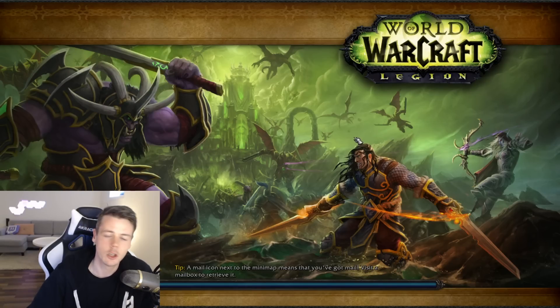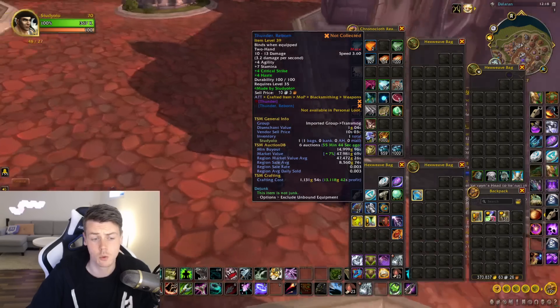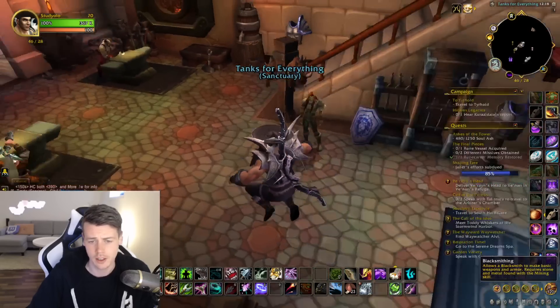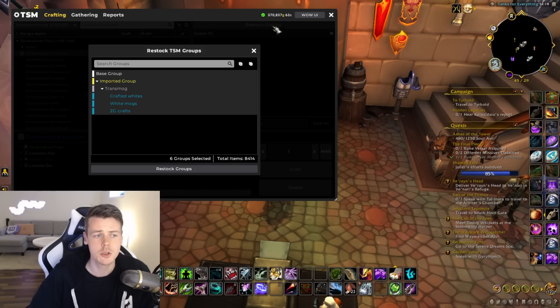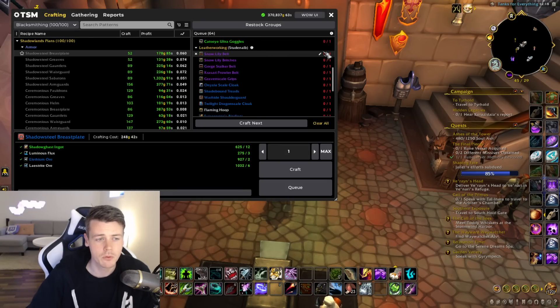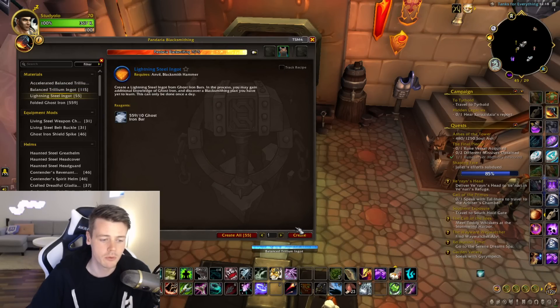I also do alchemy transmutes daily. Something like the reborn weapons does really well, and you want to get as many lightning steel ingots as you can to upgrade it to the highest rank. I log on to one of my transmog toons, open up the profession in T-Send, clear out my crafting queue, and restock — it adds every item I've sold to the queue to craft. I recraft all of those items with each profession, then do the daily cooldown crafts on my toons before doing anything else, just to have that settled.